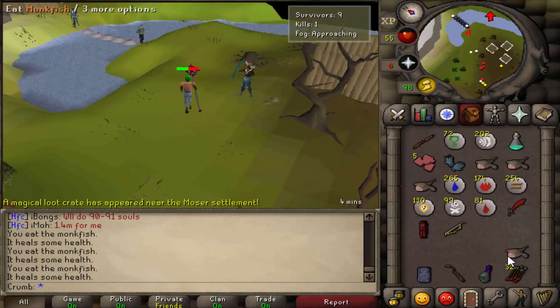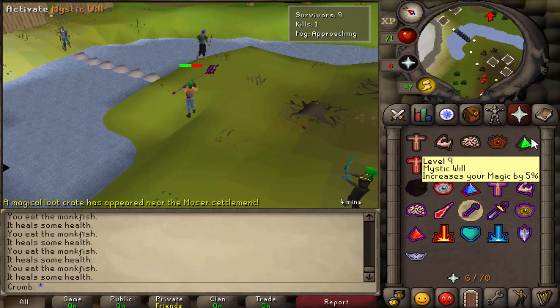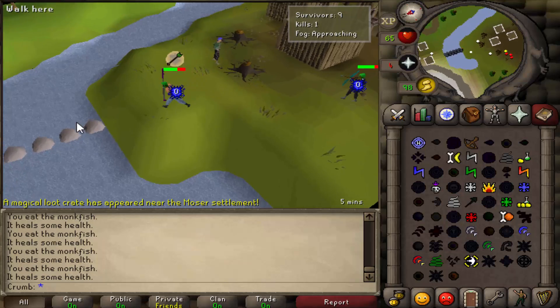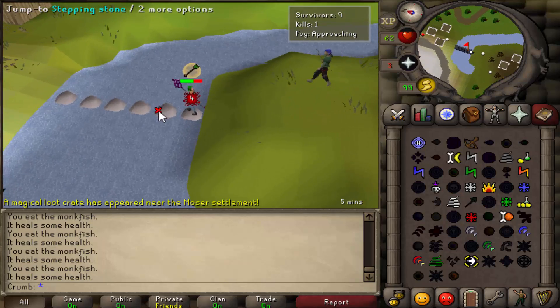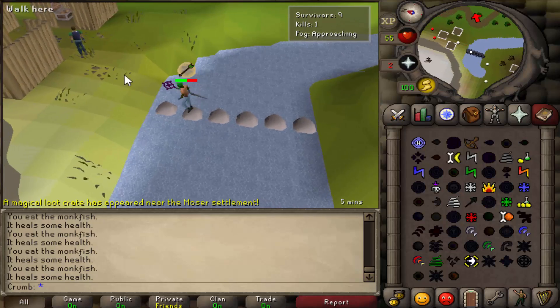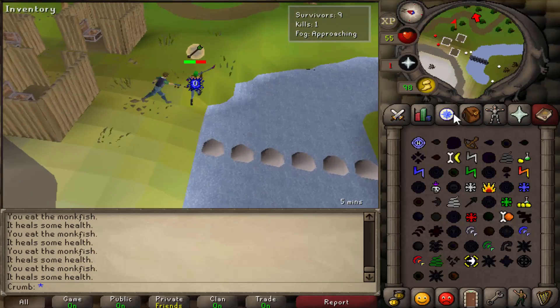And that's all you need to know to play Last Man Standing. Go ahead, hop over to World 317 and join up a casual game and get ready to play. Be sure to leave your comments below on your opinions on the Last Man Standing minigame. I personally find it quite fun and I'm glad it's in the game. Until next time guys, peace and chicken grease.